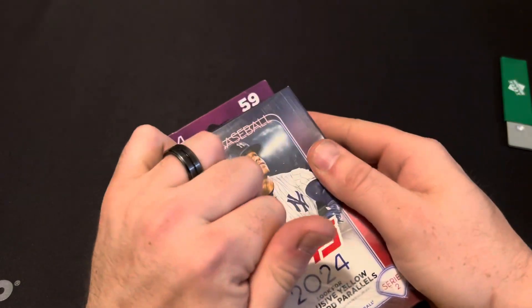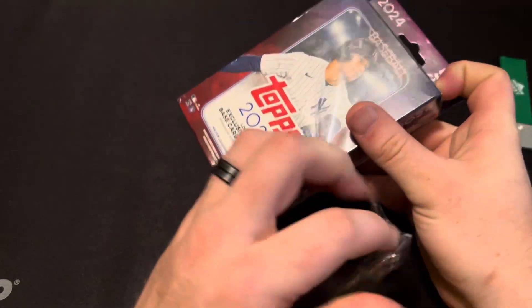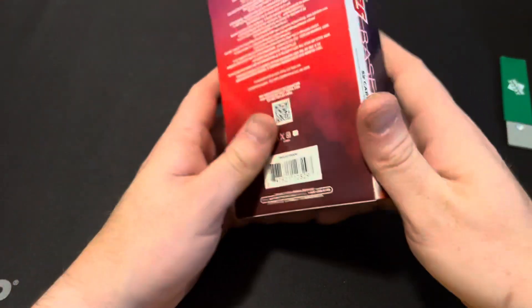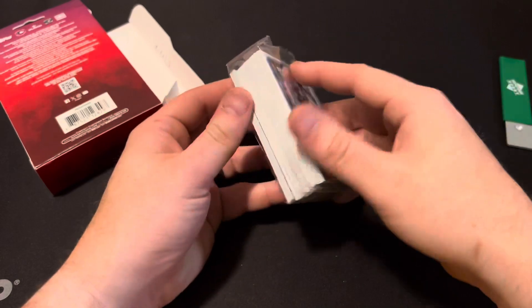There's definitely one that has a saw cut. It's like a piece of the card missing — it's almost die cut, but it's right up in the middle of the card. Whose card is it? It's Jackson with the funny face, but it's got a piece of the card missing, and on the back it says saw cut. That's wild.